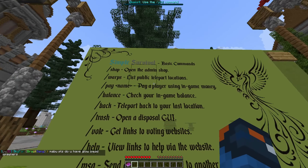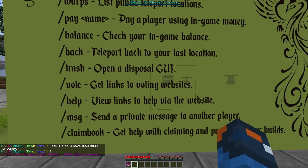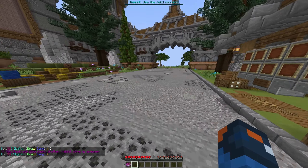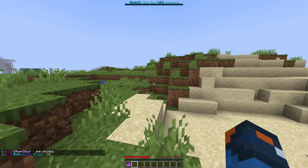There's shops, there's warps, there's a whole economy thing as well. There's even a trash and a vote command, so you can vote for more stuff. And there's also slash wilderness, where you can teleport to the wild and start your adventure.